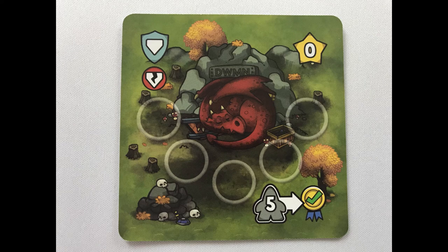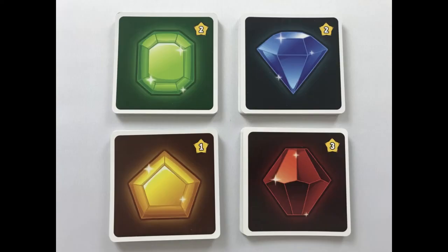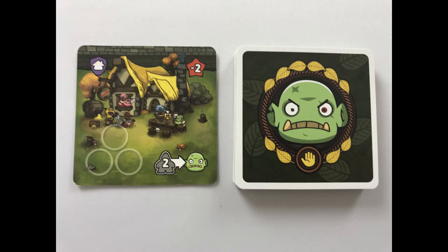Dragons stop all mines in that kingdom from working. There are four different mines — return the required number of dwarves to gain an emerald, a ruby, a sapphire, or two gold, depending on the mine activated. Put five dwarves on the same color of the monster card to defeat it, and that player keeps the card for end-game scoring.